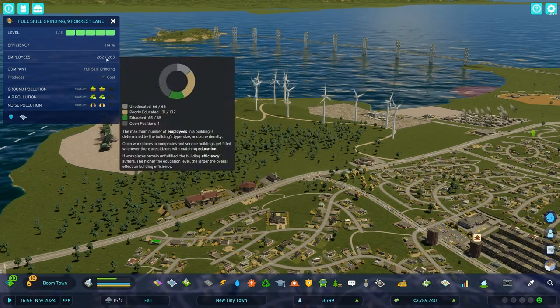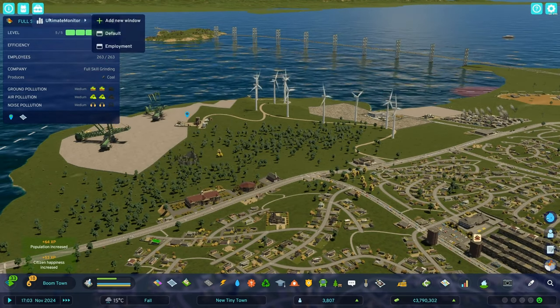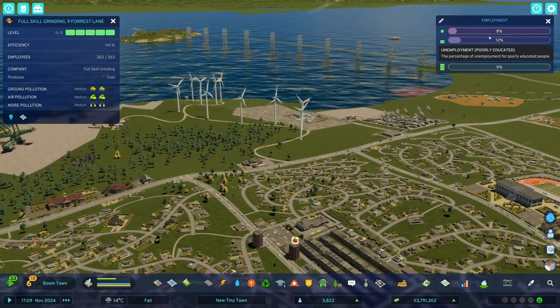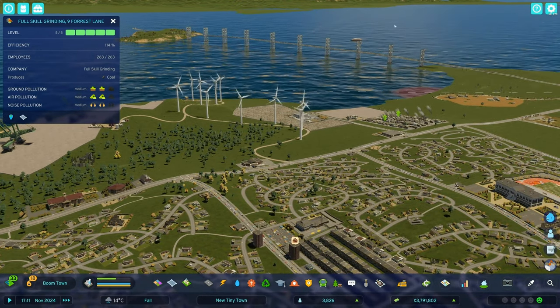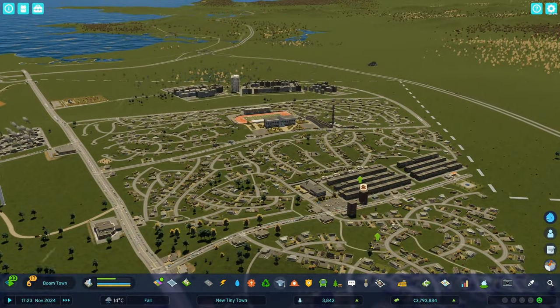What is this — rock grinding? 263 people employed here. That is a great place. Our uneducated aren't the most unemployed anymore. Well, that's maybe something we could look into — get the college somewhere. Where would we want that? There's barely anybody eligible to go. I feel like college would go probably over here for now. But we do have a livestock farm.